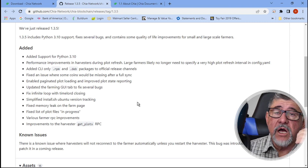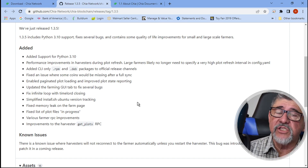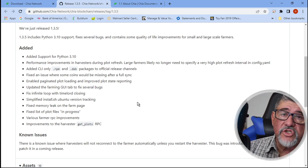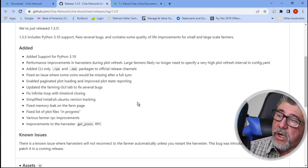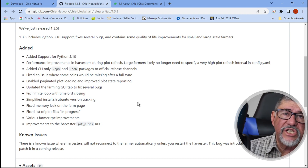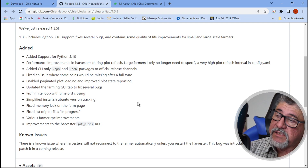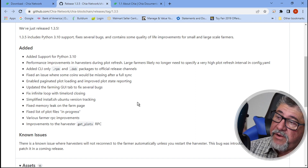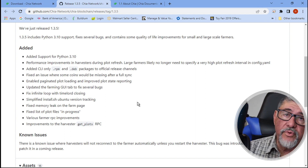If I'm wrong about that, or if it's something else, leave me a comment below — I love to hear about it. Any comments, good, bad, or indifferent, like I always say, leave them below. I read all the comments, believe it or not. They simplified the install.sh for Ubuntu, added version tracking, fixed a memory leak which I didn't even know we had, fixed the list of plot files in progress, and various RPC improvements. They don't go into details, but hopefully there will be improvements and not more issues.